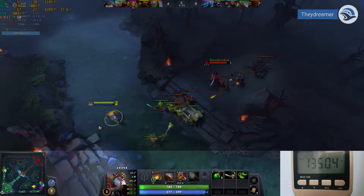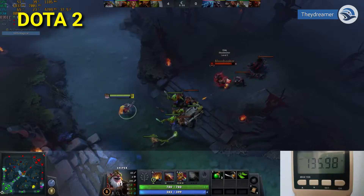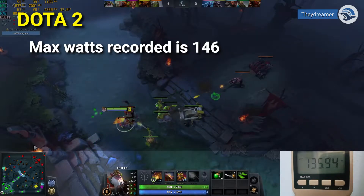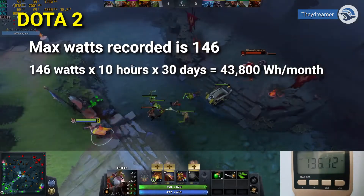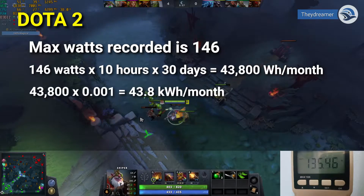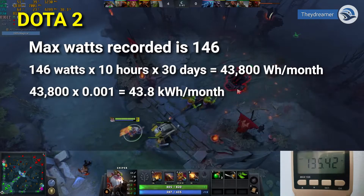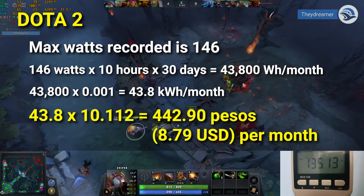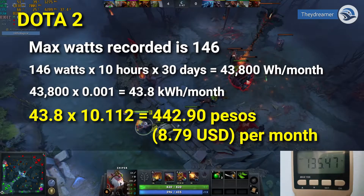Last but not least is Dota 2. Here are the results. The total is 42.9 kWh per month. The electricity cost per month is 432.90 pesos or 8.79 USD.